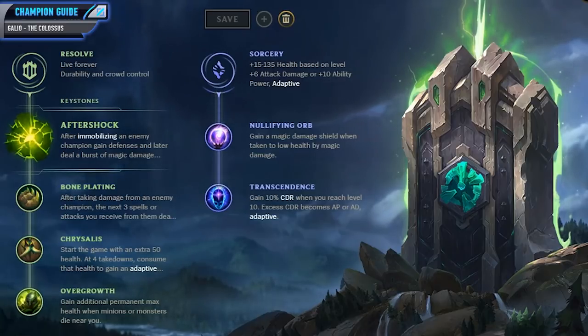Now as for the Sorcery side, usually I'll go for Nullifying Orb and Transcendence. Nullifying Orb will grant you a magic shield whenever you get low health from magic damage. This is really strong against AP mid laners, but if you are against something like a Zed instead, then you could go for Manaflow Band just to help with mana issues. After that, I pretty much always go for Transcendence so I get 10% more cooldown reduction. This is really strong on Galio because usually you won't hit 40% CDR from your items.